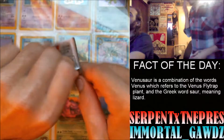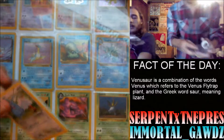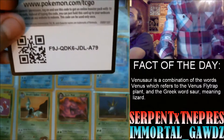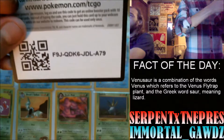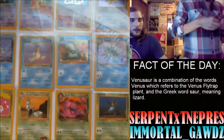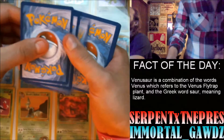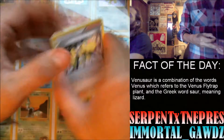So we got: Croagunk, Servine, Deerling, Potion — the 30 HP one — Tangela, Duskull, and a reverse holographic Switch. That's a very nice one, I might put that in my deck. Unfezant. And watch — he's going to get the good card.